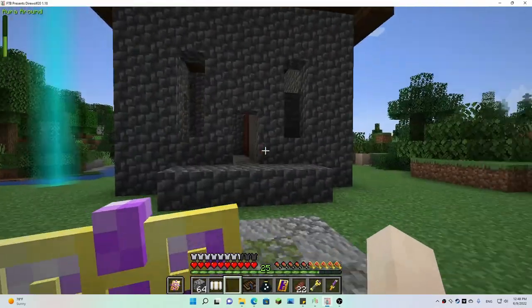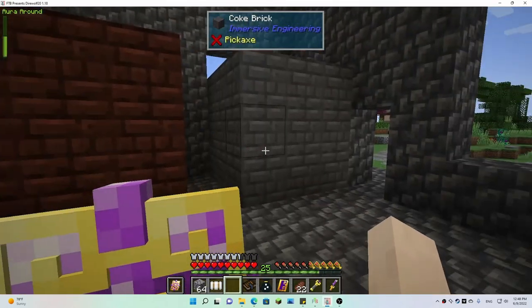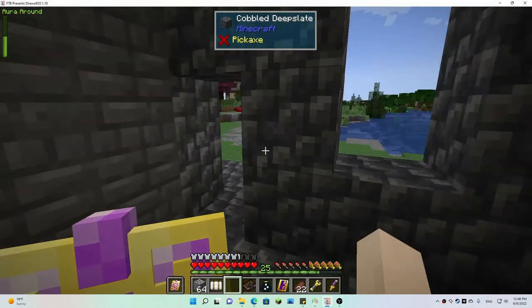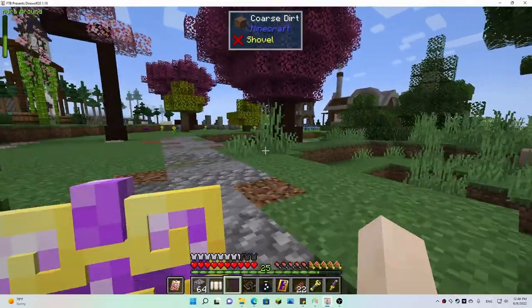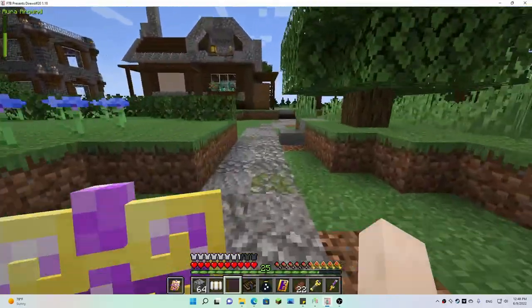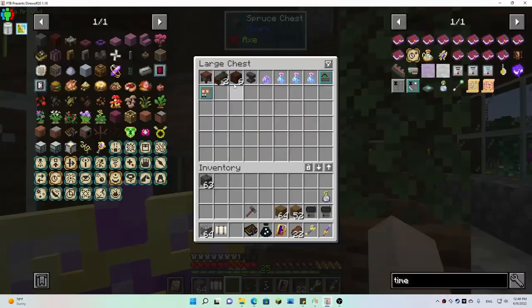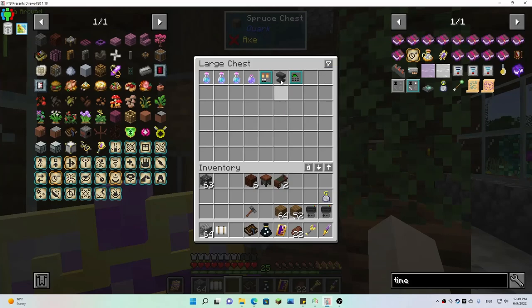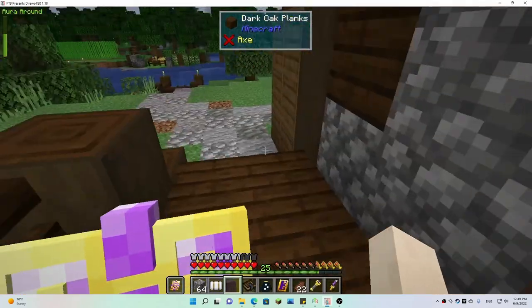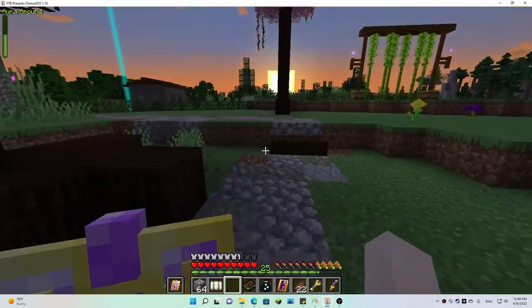I'm gonna have to redo this and make it bigger because it's already taking up half a room and I don't have any room to put anything else in there. Let's go look in our chest of goodies in the house — I believe I've got some crates and an engineer's table or something like that. Yeah, I've got some crates, a crafting table, a couple of engineer's circuit tables, and an anvil. I think I must have nabbed it from the blacksmith shop.